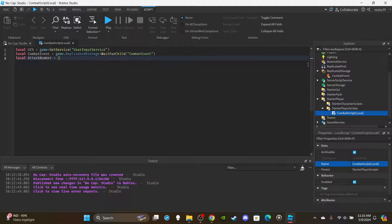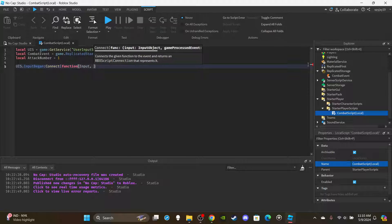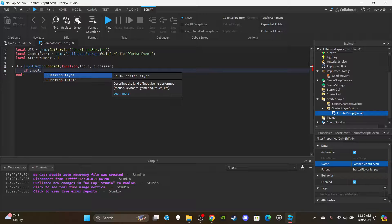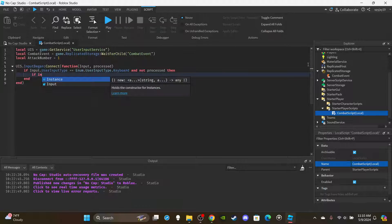I'm not going to do too much explaining here because the main point of this video is the kill counting portion. If you want an in-depth explanation of the M1 system, go watch those combat hitbox videos. Now set up the input function: `UIS.InputBegan:Connect(function(input, process)` - check `if input.UserInputType == Enum.UserInputType.` and `not process`.